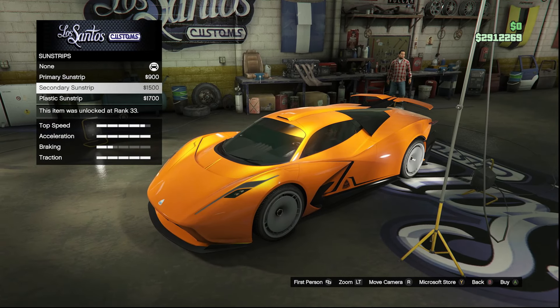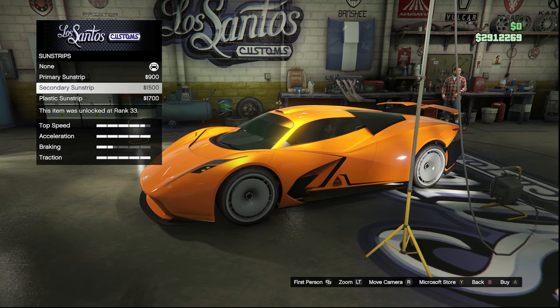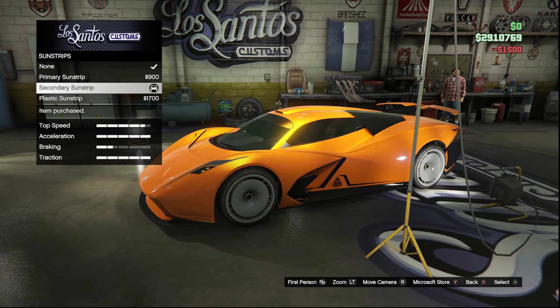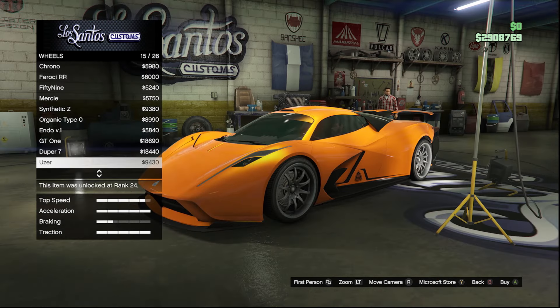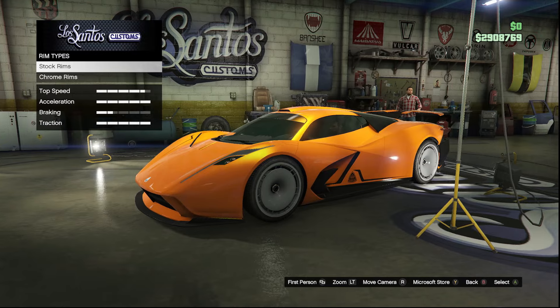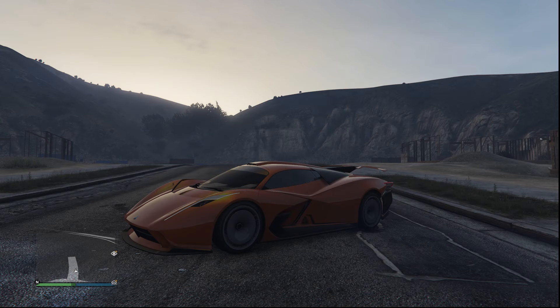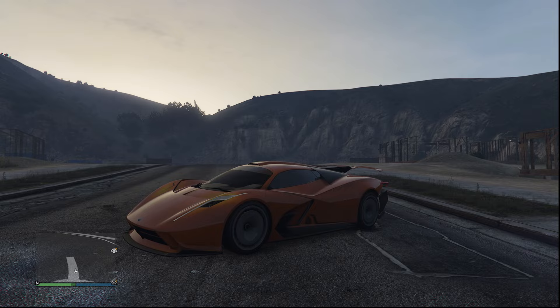I'm going to add a secondary sun strip as well — I think there's just a lot of orange and we need a little bit more secondary on this car, so this adds pretty nicely. Recently I've been using stock wheels for every new vehicle because they just look the best, and I think that's what I'm going to do for this car as well. So that's what I have for the customizations for the Pipestrello — however you say it.